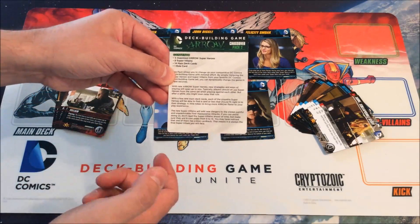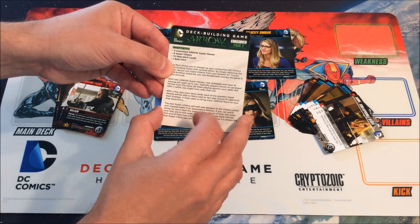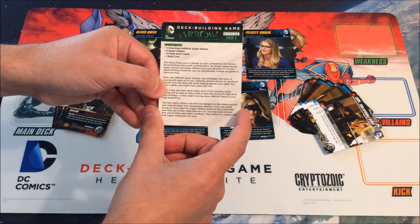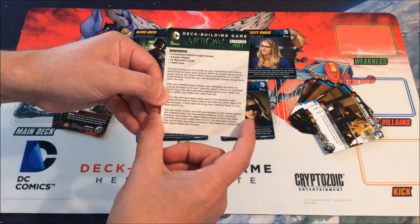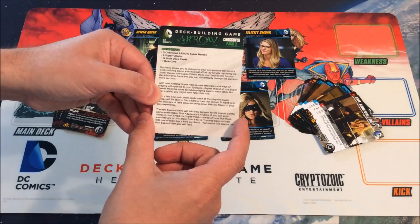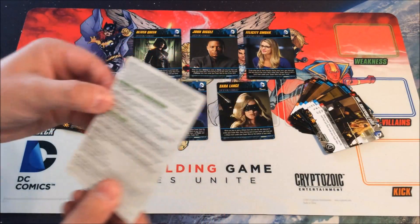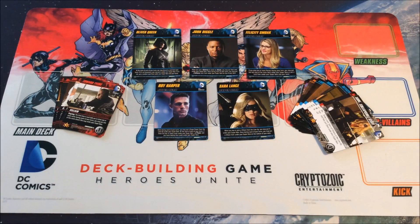The rule supplement introduces a new mechanic: several cards will place cards under your superhero, representing secrets characters keep from each other. You may look at cards under your own superhero but not others', unless a card says so. At the end of the game, do not count victory points from cards under your superhero. This lets you either hide weaknesses to avoid counting them toward victory points, or save cards for later use — depending on the ability.